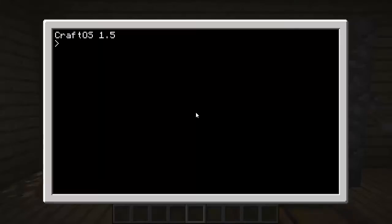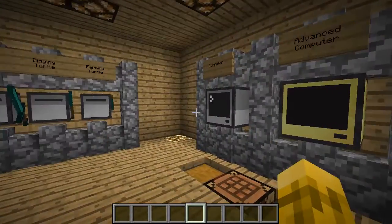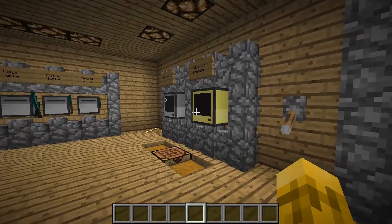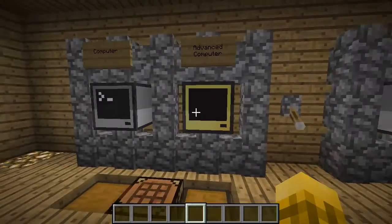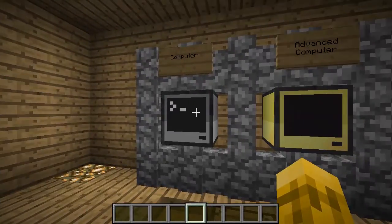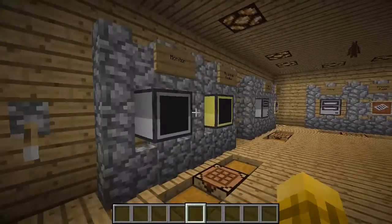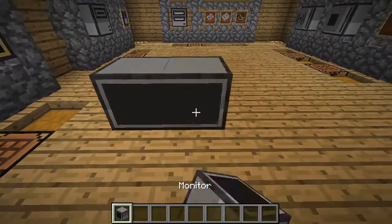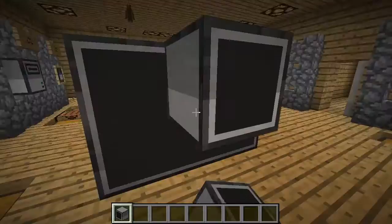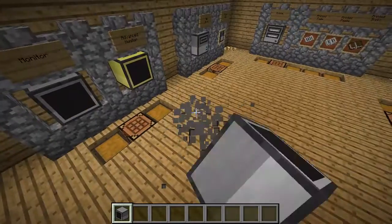I'm going to cover how to use the computers and write code in the next video. Along with the computer and advanced computer, you have the monitor and the advanced monitor. You can think of a computer as a computer in a block — it has your CPU and display all in one block. The monitor's big functionality is that you can build them all together and chain them to get a very large monitor, which is great for cool displays and interfaces.